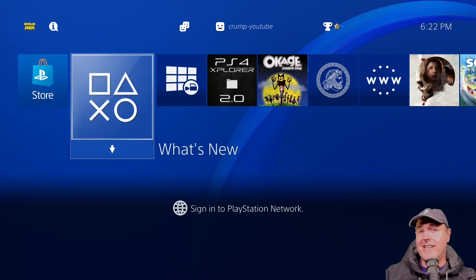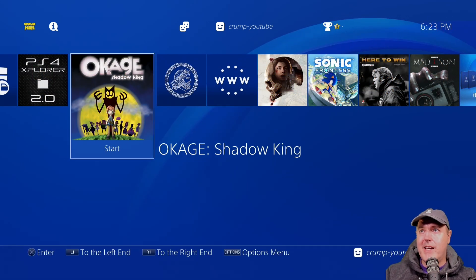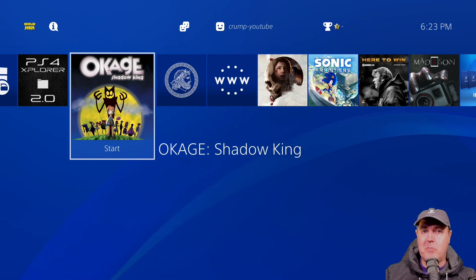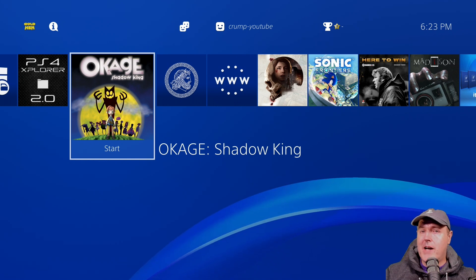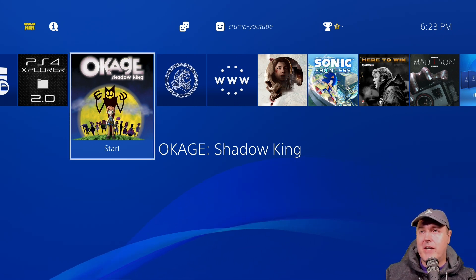Hey everybody, Michael Crump here, and today I wanted to talk about this new Hello World sample that Macaulay just released. I have Okage Shadow King installed on my PS4. This is a 9.00 PS4, and the way I installed it was by a fake package. I've been trying to get it working on 10.01, but I'm just not there yet, so I'll go ahead and show you what I have today.